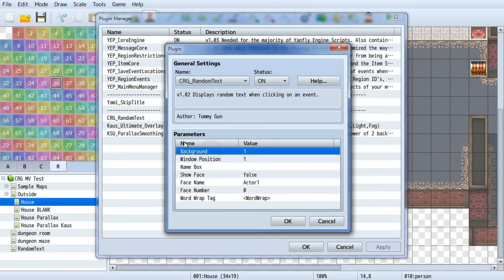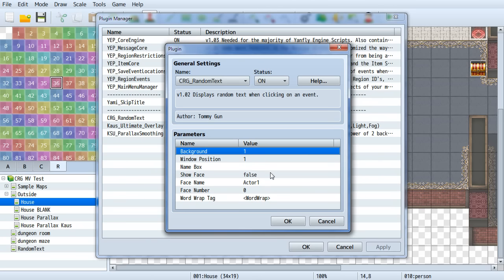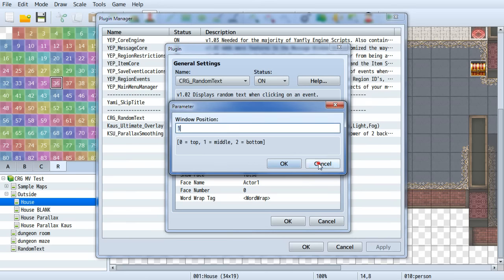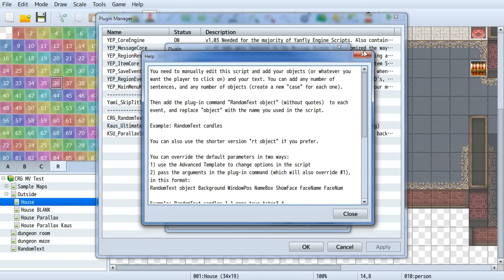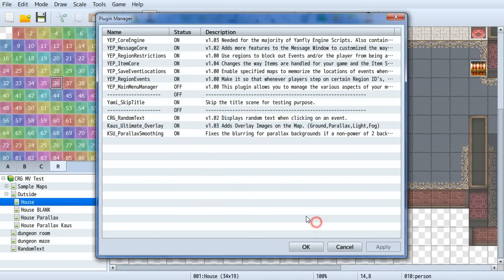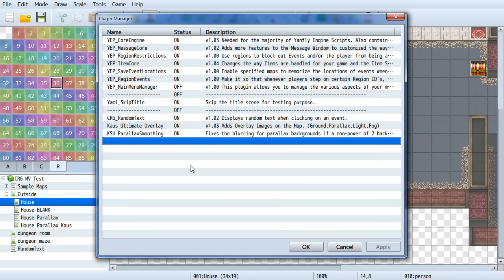Plugins now have parameters — you can change options directly in the plugin manager instead of opening and editing the script file. You can turn plugins on and off, and there's a help button for each plugin. You can also highlight multiple plugins and toggle them on or off at once — there was no easy way to do that in Ace; you'd have to delete the script or comment the whole thing out.